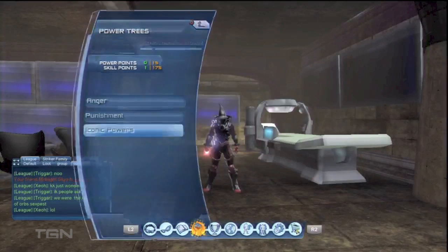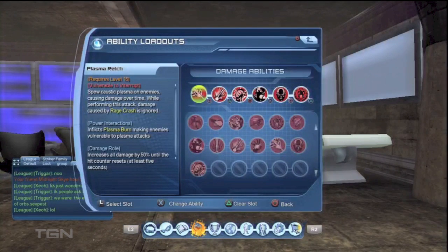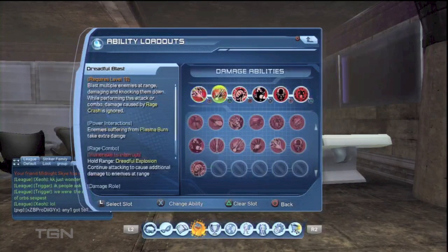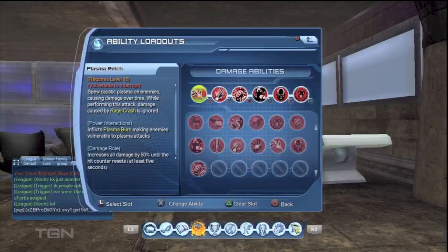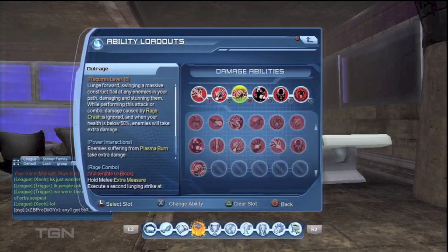Here is the loadout. We are using Plasma Retch — Plasma Retch inflicts plasma burn, making enemies vulnerable to plasma attacks. It's basically a might damage-over-time. Dreadful Blast is a super powerful heavy-hitting attack. Enemies suffering from plasma burn take extra damage, which they will be because we've got Plasma Retch applying the plasma burn. Then we've got Outrage — again, enemies who have plasma burn take extra damage. This attack is currently just overpowered.